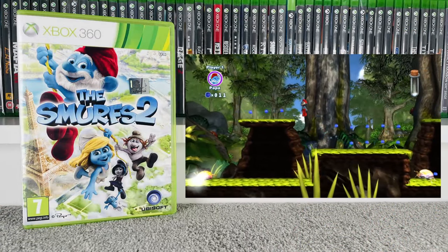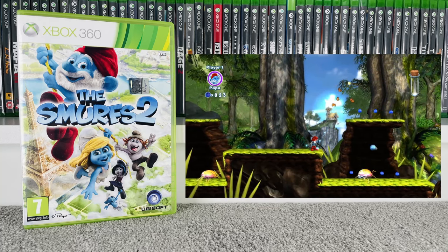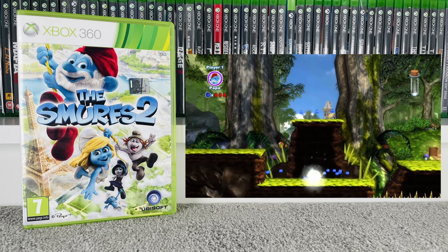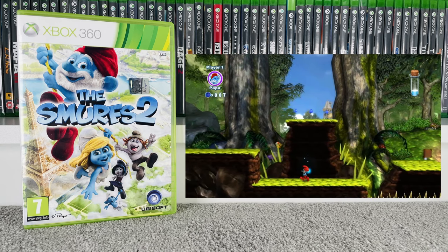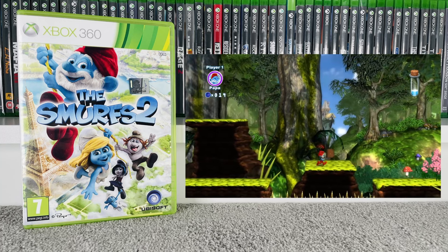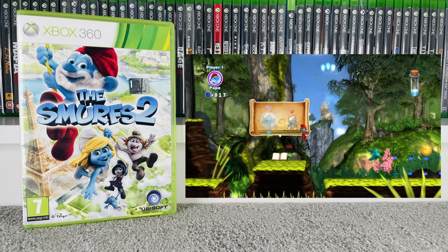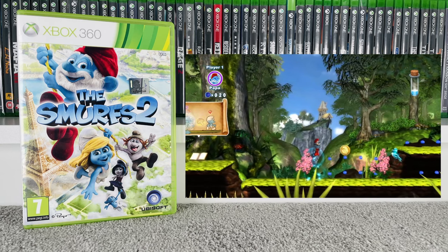Then we've got The Smurfs 2, based off the film. Playing through the first level it is essentially a side-scrolling platformer — graphics look really good, gameplay is pretty much what you'd expect from a 2D platformer. Middle of the road, shall we say, but good condition and nice to have in the collection. Goes for £5 at CEX and £6.50 on eBay.